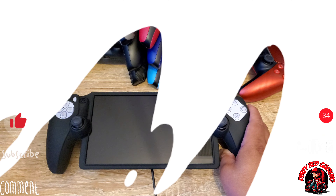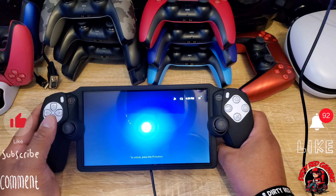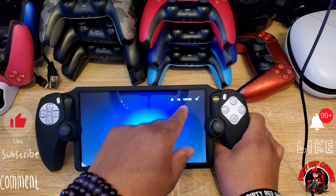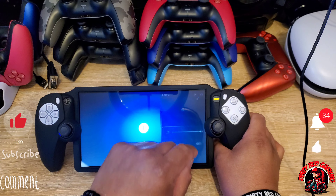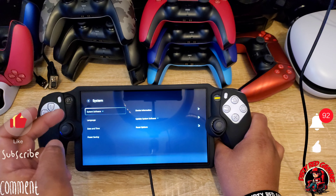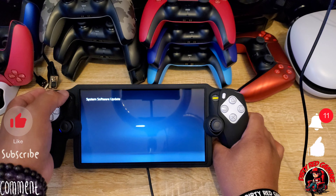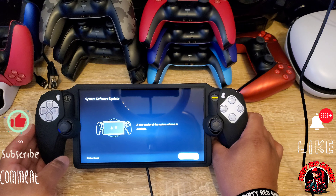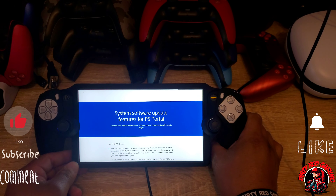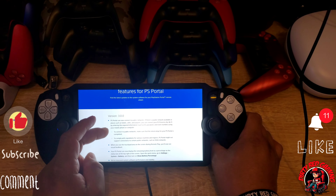Now we've got our Remote Player plugged in — I need to charge it up, haven't used it in a while. We'll turn the power button on. As you can see, you push the PS button to unlock. Right now there's no battery percentage displayed. I can see a little blue dot in the Settings, which tells me there's an update available. It says 'System Software Update' — new version of system software is available. Let's view the details.